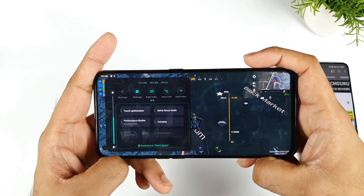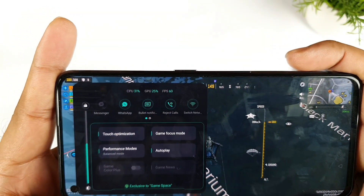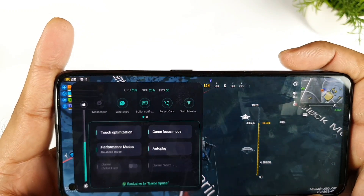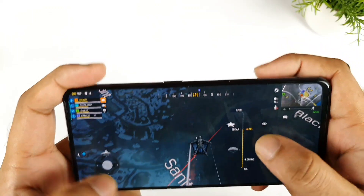Meanwhile you can check the real-time FPS to see how it's being handled on the realme GT. The CPU and GPU utilization — you can see it's running at around 31 degrees, with about 31% and 27% utilization respectively. Not bad.